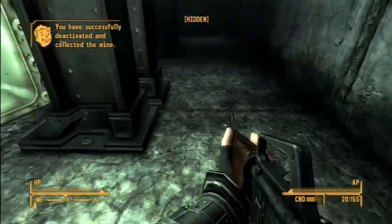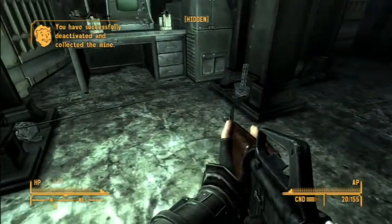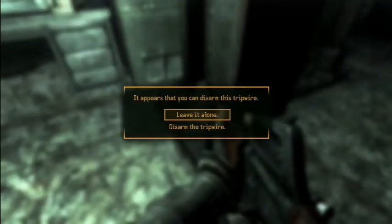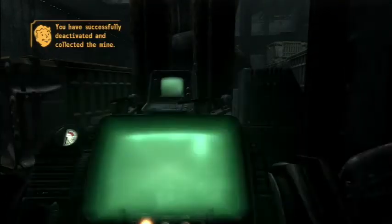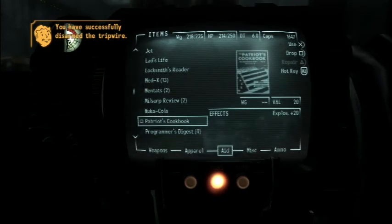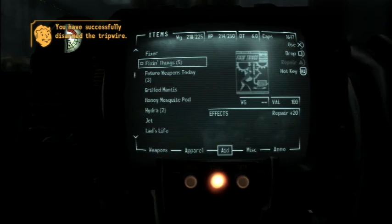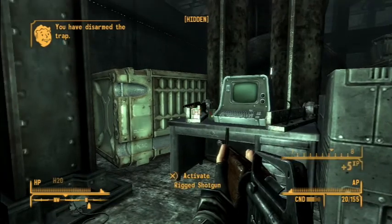Hopefully there's no more. Oh, let's just disarm that. And I believe this rigged shotgun — you need a repair skill of 45 or higher. So let's read a magazine for that as well. Repair is right there. Fixin' things. So let's disarm that and we can get the shotguns.